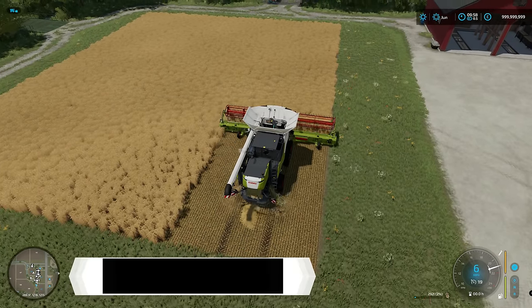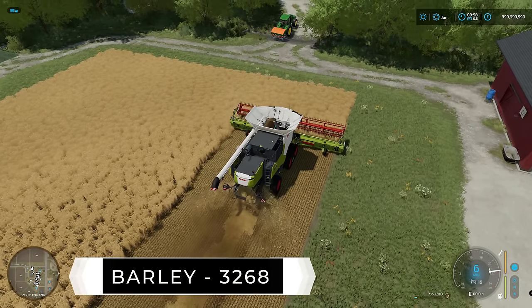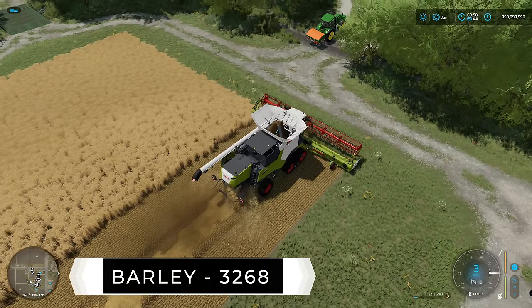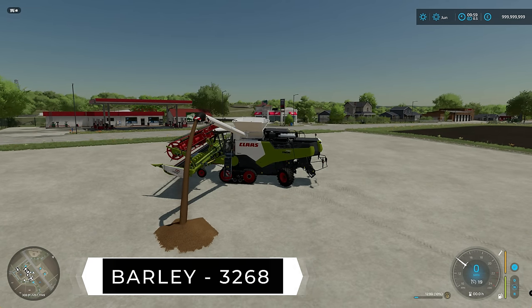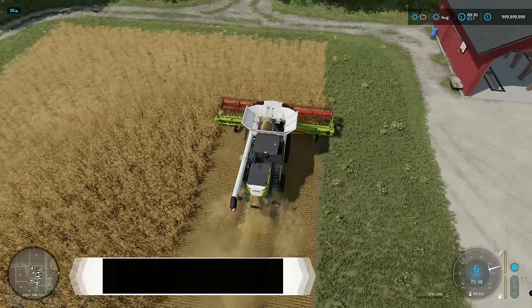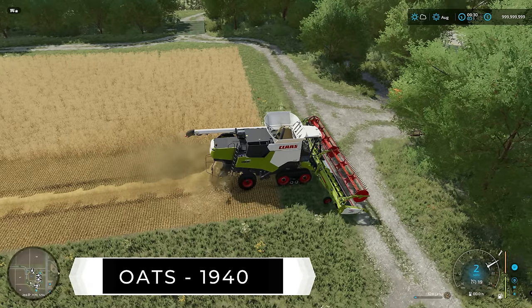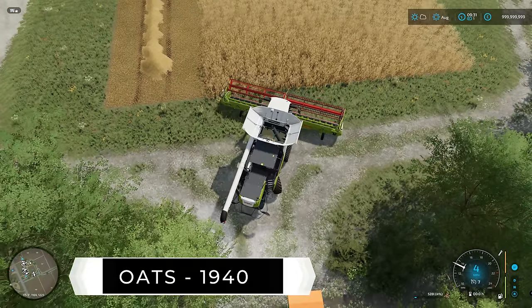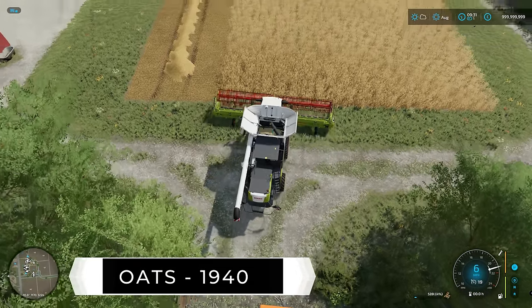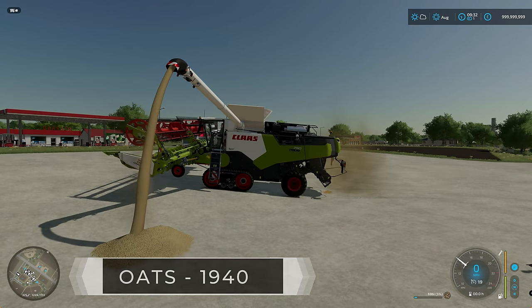The next crop was barley — I got 3,268 liters, which is higher than wheat, plus 12,503 liters of straw, pretty much bang on the same as wheat. After barley, I tried oats and got 1,940 liters — a bit less than barley and wheat, though oats does command a higher price on medium difficulty. I got 12,500 liters of straw from oats too. All three — wheat, barley and oats — give off the same amount of straw, so there's no benefit from one over the others for straw.